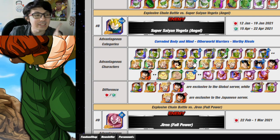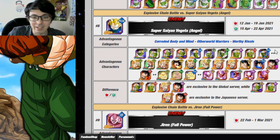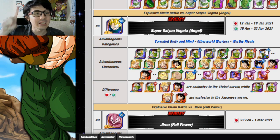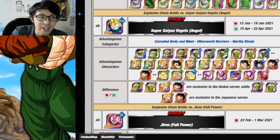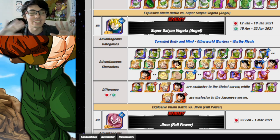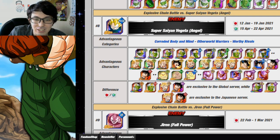The Super Saiyan 3 Gokus are fine, but there's not that many of them. So if you wanted to use Paikon, you had to have basically every Paikon in the game, including the SR ones. By the way, if you have SRs, make sure that you keep one of every kind of SR from now on. You want to make sure that you are able to have those for Chain Battle to help your friends. If you don't care about your friends, ignore that piece of advice, but it does help them get a higher score.